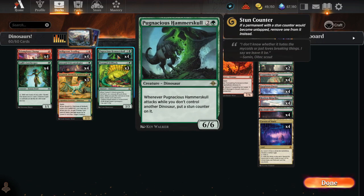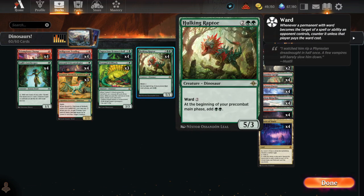Pugnacious Hammerskull is the aforementioned six-six possibly on turn 2. Hulking Raptor is a 4 mana 5/3 with Ward 2. A 4 mana 5-powered creature with Ward 2 has turned out to be so much better than I thought it would be, even with just the 3 toughness.